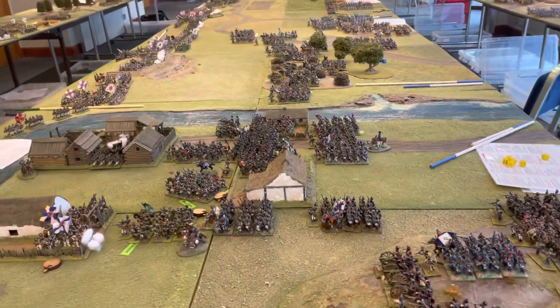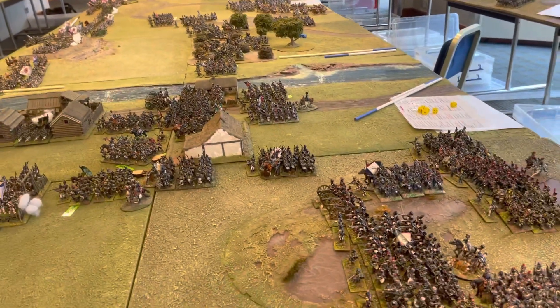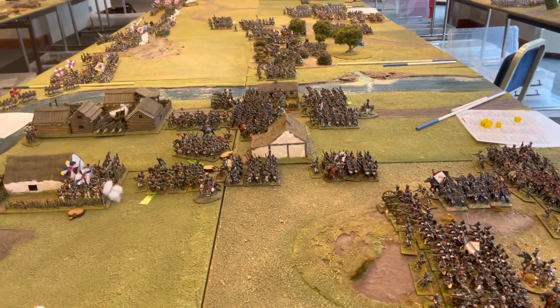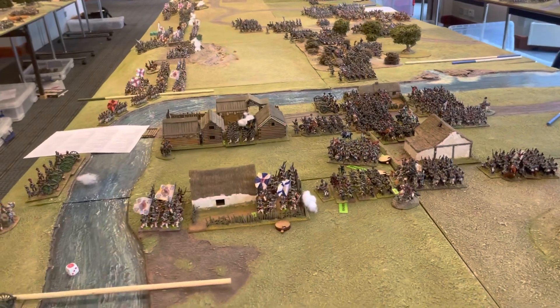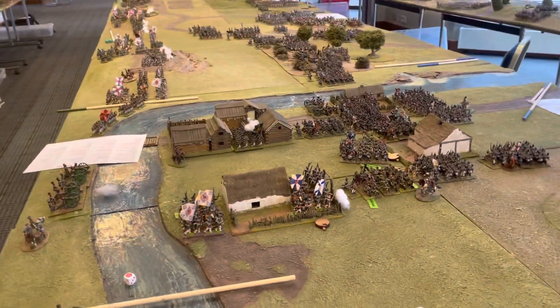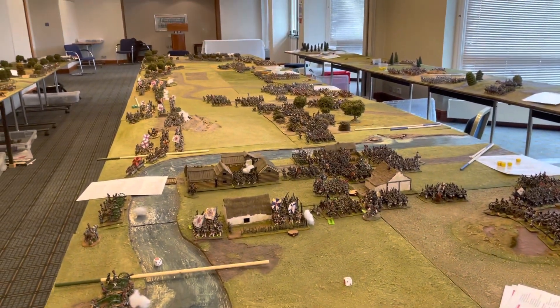Here we have Davout in the centre, along with on this flank Poniatowski, who is trying to make a flank march. He's not arrived yet, but this is only Saturday morning so he'll arrive at some point on Saturday. At the other end of the table there.